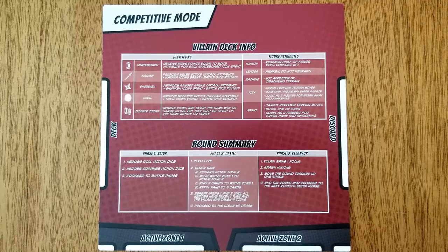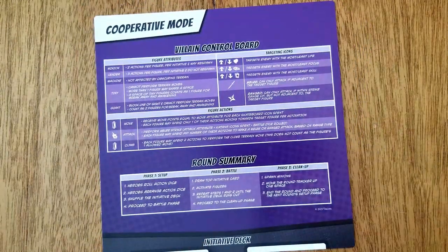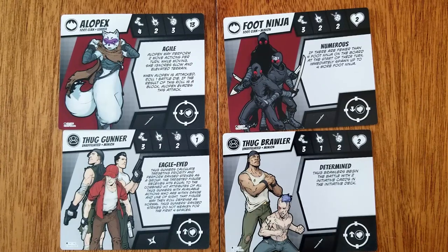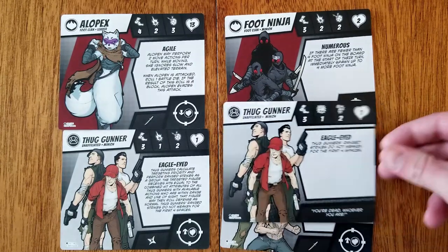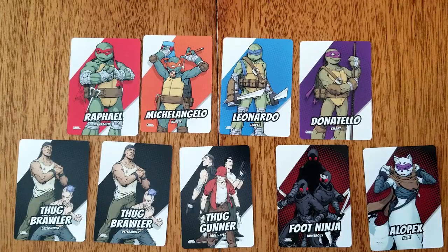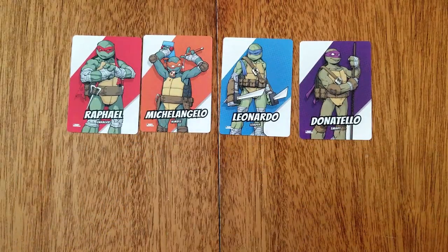We're moving on to cooperative setup and rules. To finish setup for cooperative mode, gather the cooperative villain sheets and place them next to the board where all players can see them. They look similar to the competitive mode sheets but can be distinguished by the targeting priority symbol. Gather the initiative cards listed in the battle comic: four for the heroes, two for thug brawlers, one for thug gunners, one for foot ninja, and one for Alopex. Combine these cards to build the initiative deck.